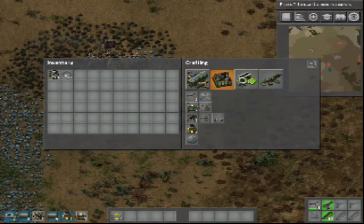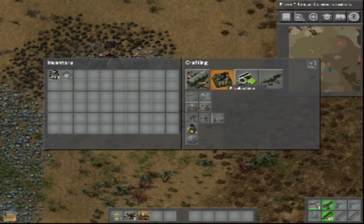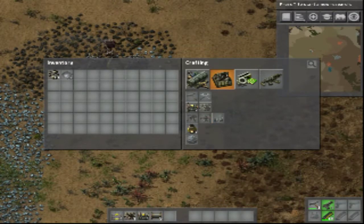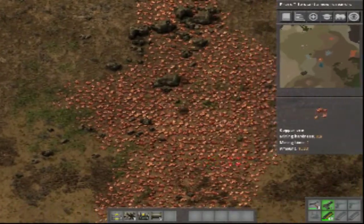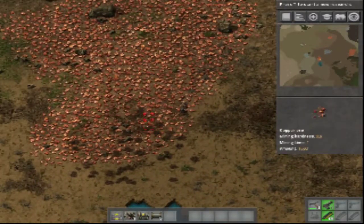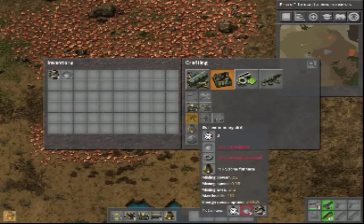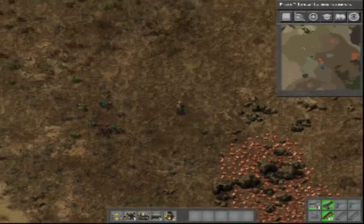You can create one of this, one of this. We need a little bit of pipes. What do we need for the pump? Some copper plates. Can we make — yes, we can make one of this. We need some more metal plates to make the drill, let's run up here quick.